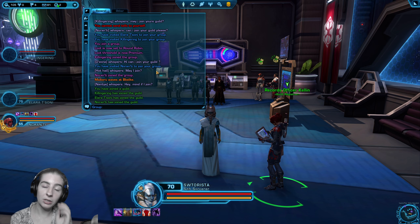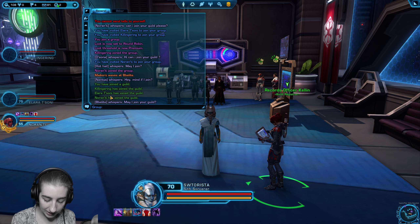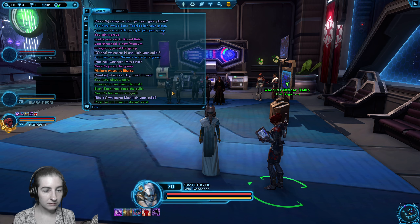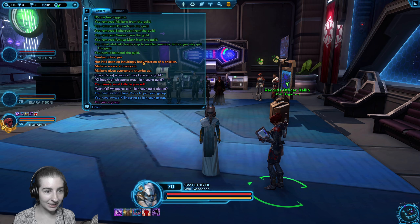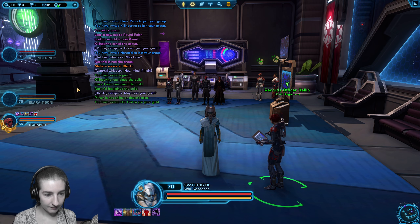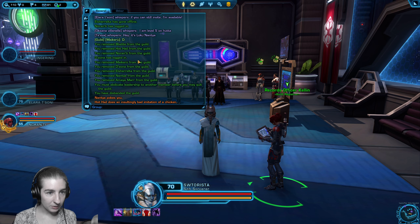To invite someone directly to the guild, still have that player whisper you with the slash whisper command, because that will allow you to left-click their name in the whisper, highlight it, press Control-C, and then manually invite them to the guild. You can type slash ginvite — that is short for guild invite — slash ginvite, space, and then their character name, then hit enter. We were able to invite another player via whisper.